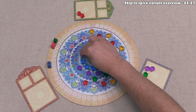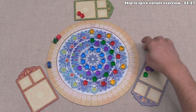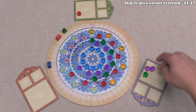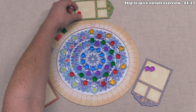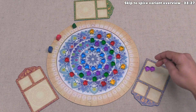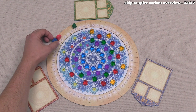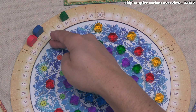We play our last blue for two points, reaching a final score of 43. Green plays red for three points (total 45), blue plays green for three points (total 40), green plays their last gem for two points (total 47). Blue plays purple for two points (total 42) and their last gem for two more points, reaching a final score of 44. Green wins with 47, blue finishes second with 44, and we come in last with 43.